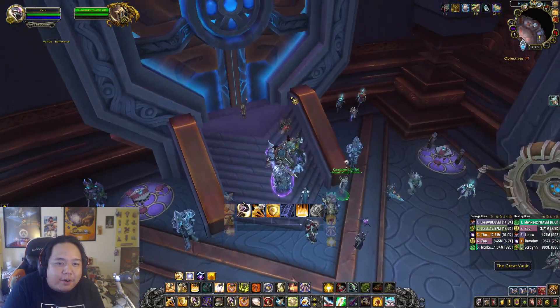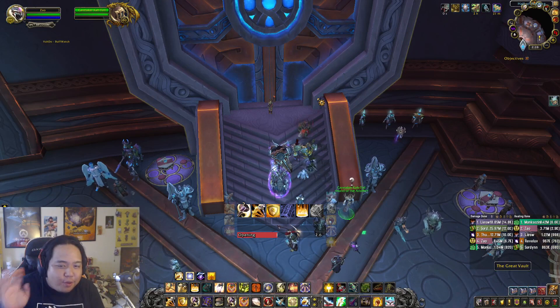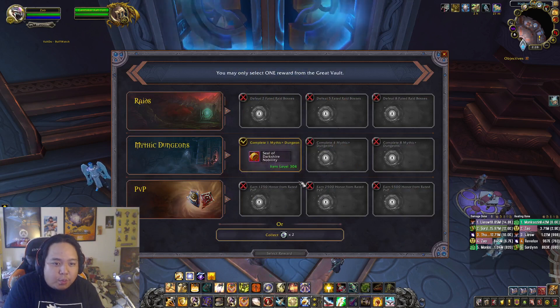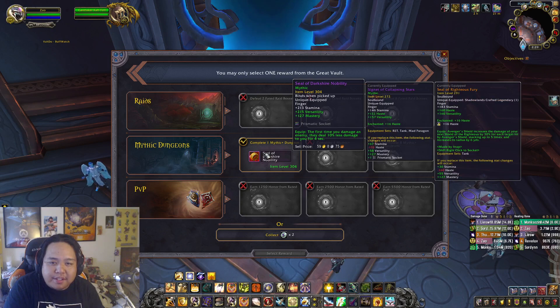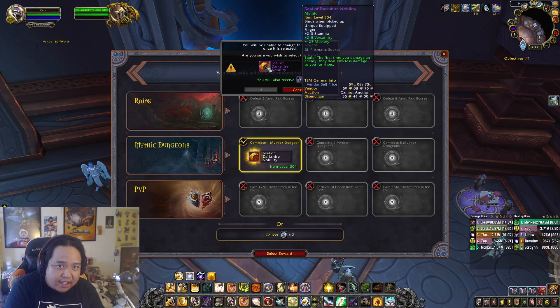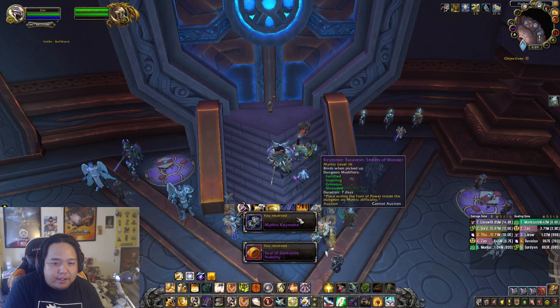What is up YouTube, it is time to open up another weekly vault, and this week we are not throwing away any best-in-slot items for sure. I did one 15 on my paladin and we got a 304 ring with a socket, with high versatility low mastery. The first time you deal damage to an enemy, they deal 10% less damage to me for four seconds. That looks like a keep — it's got a socket too, so that key definitely paid off.